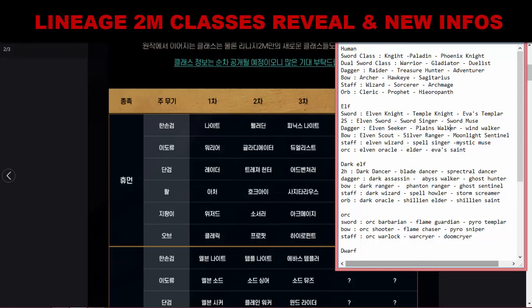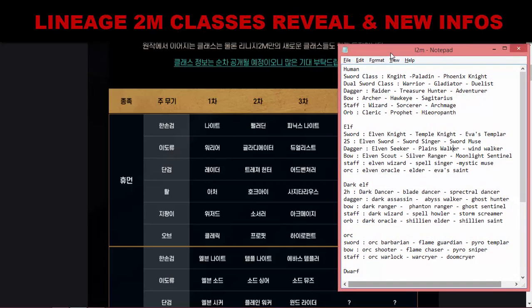Here are the class names in English. For Human Sword class: Knight, Paladin, Phoenix Knight. Dual-handed Human: Warrior, Gladiator, Duelist. Dagger Human: Raider, Treasure Hunter, Adventurer. Bow Human: Archer, Hawkeye, Sagittarius. Staff Human: Wizard, Sorcerer, Archmage. Orb Human: Cleric, Prophet, Hierophant. If you played Lineage 2 Classic before, you'll notice some classes are missing from Human — I'll explain that later.